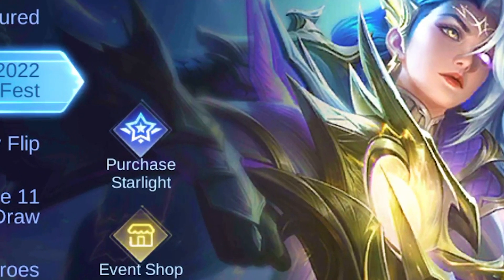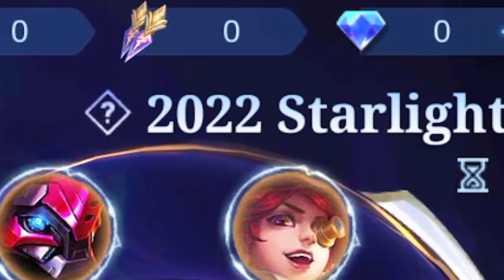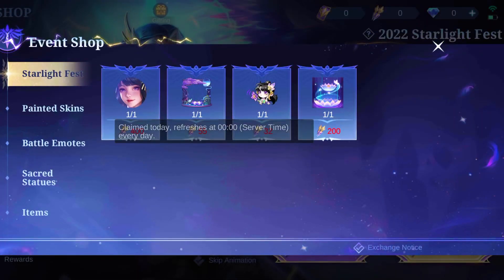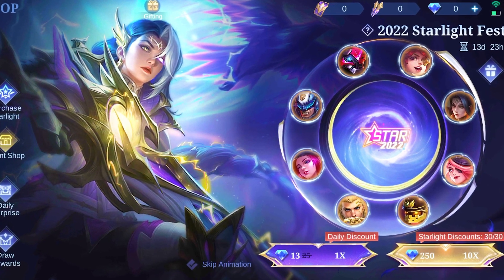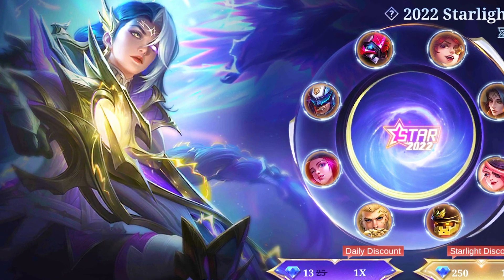On the left side, the first step is for purchasing starlight. The second is the event shop where we can use our 2022 Starlight Fest badges to exchange for different items. First are the exclusive starlight fest items. Currently it includes assets of 2021 Starlight Fest, and it will be updated with Lazily's exclusive assets later when it's live in the original server.